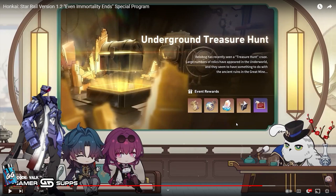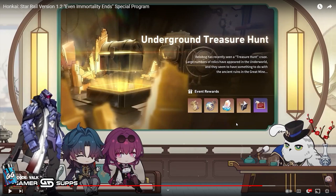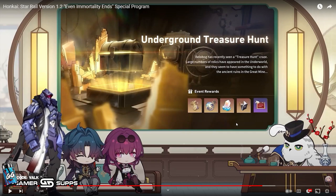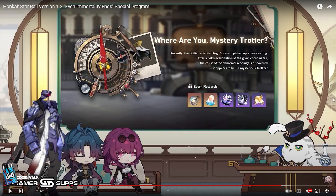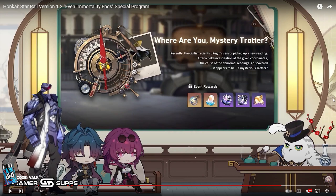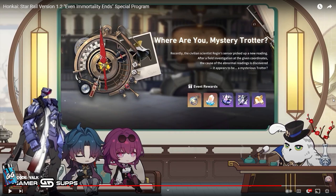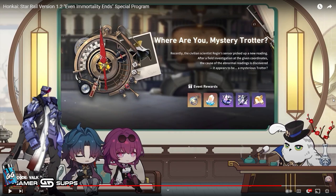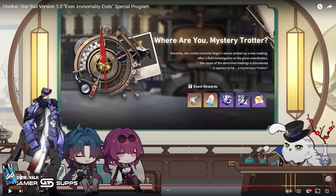It looks to be none of the tedious fetch quests that were part of the museum event — just mini-games and combat. I love combat so much, so this is going to be great. Next, Mystery Trotter basically gives you a little compass with a clue. You solve the clue to find where the Trotter is, go to it, beat it just like the first time you encounter a Trotter normally, and you get Jades, rewards, and goodies. Another combat event — you just get to solve the riddle and beat up the piggy for good rewards.